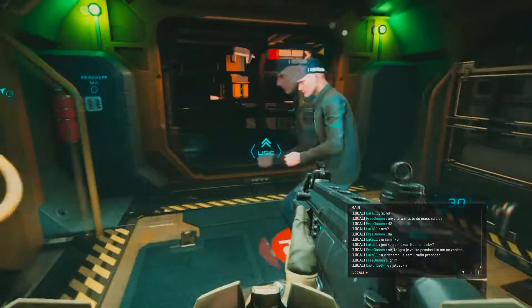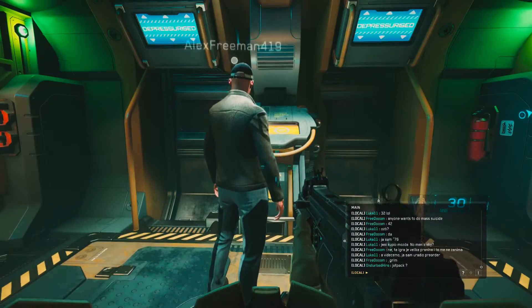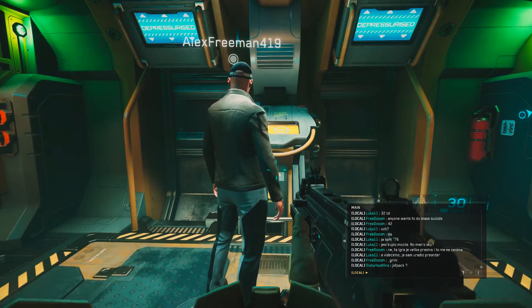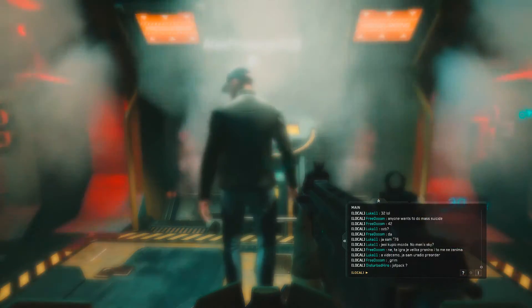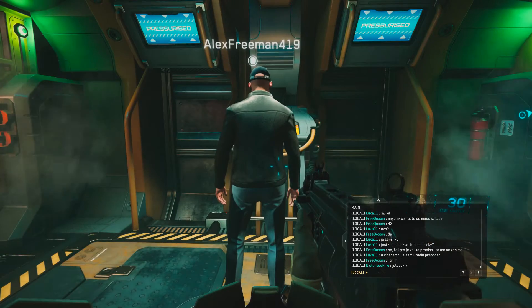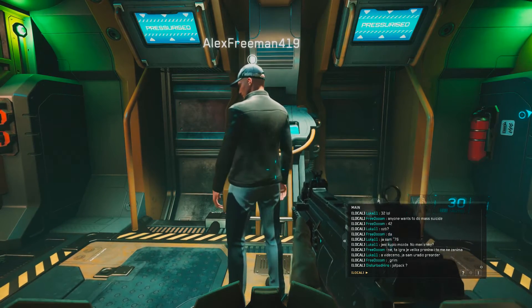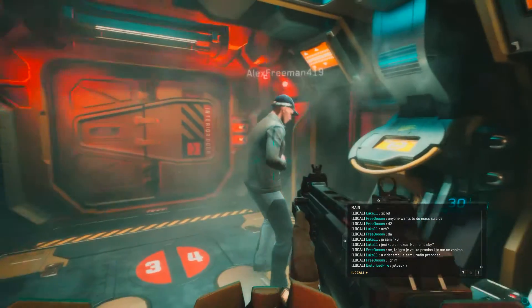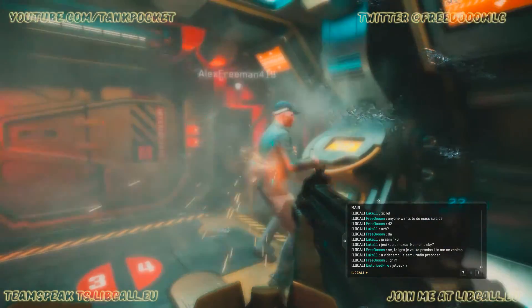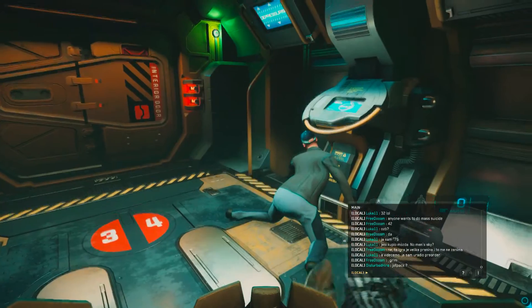He will be using the console to try to pressurize, and nothing will happen as you'll see. After that we try to depressurize and he will die. We tried that a few times and it seems it's scripted — it doesn't matter if you have a spacesuit or not if you're able to get outside without it. But if you go through the airlock you will be stuck. And here is the funny thing that happens to him.